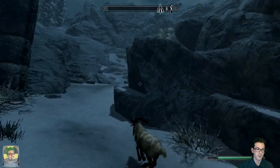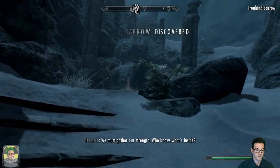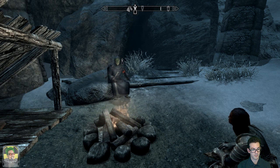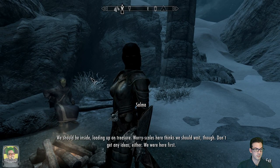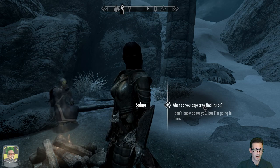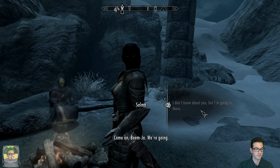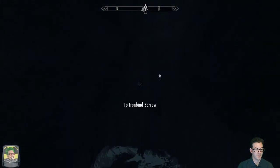We also at some point have to do that lighthouse quest so we can get our restoration spells to be even more effective. There are two NPCs outside arguing - Salma wants to go in for treasure, Beamjaw thinks they should wait. We aren't alone. Don't get any ideas either - we were here first. What do you expect to find inside? I don't know about you but I'm going in there. Come on Beamjaw, we're going. Alright, let's do it.